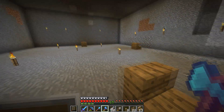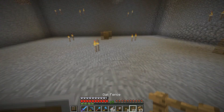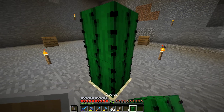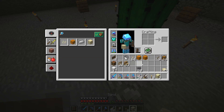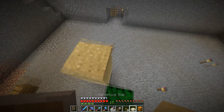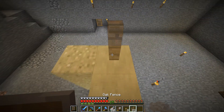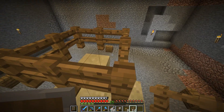Here we are at the slime chunk — where the stairs are, that's the border. I cleared it out a little more for extra space. Inside, in the center, we're going to throw a piece of sand down right there, then stack three cactuses on top of it. Because slimes are dumb, we can kill them purely by having all this cactus here. We need to get an iron golem up at the top — that's basically how this farm works. Slimes are attracted to iron golems and the golem won't despawn, so we just leave it up here.